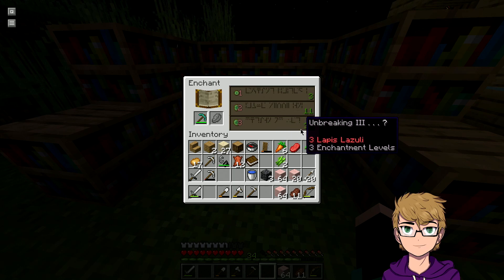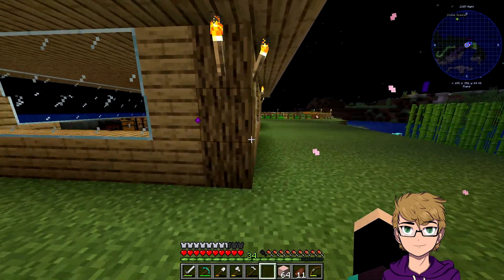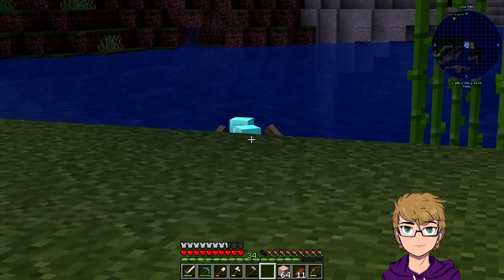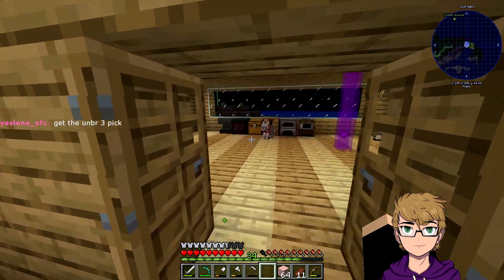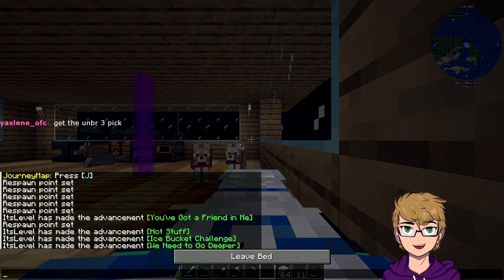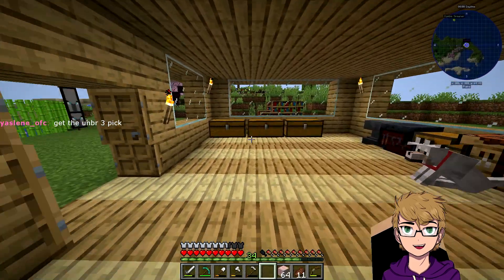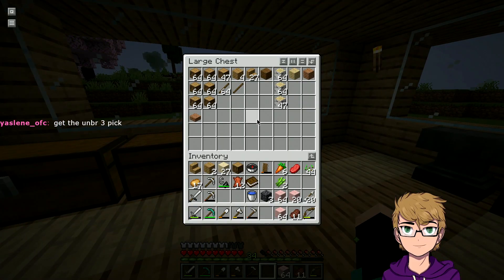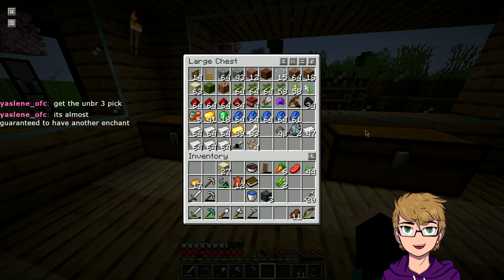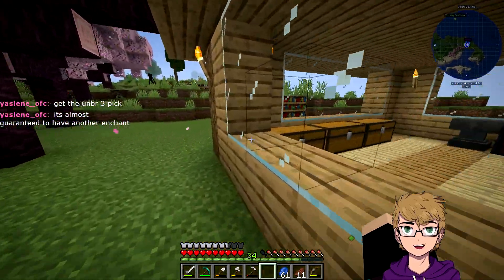Oh, I'm breaking three. I'm gonna go to bed so I don't get blown up or anything, because I have yet to light up my house — or wherever I'm at. My island. It's almost guaranteed to have another enchantment. I don't think it is, but I'm not gonna say you're wrong. I've gotten plenty of enchantments where it's not.